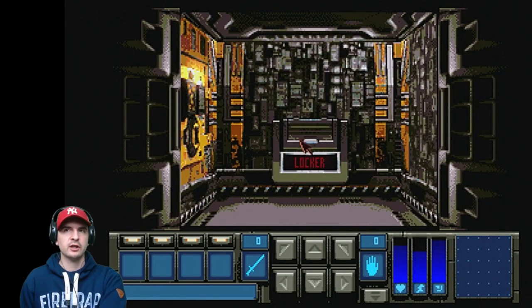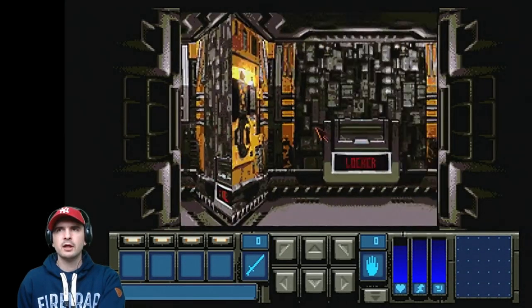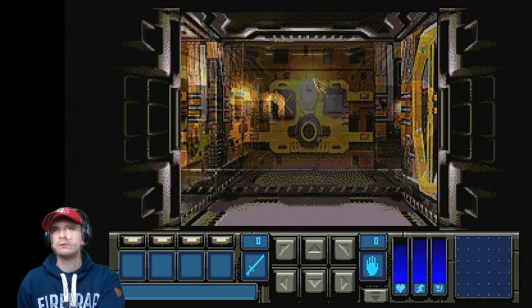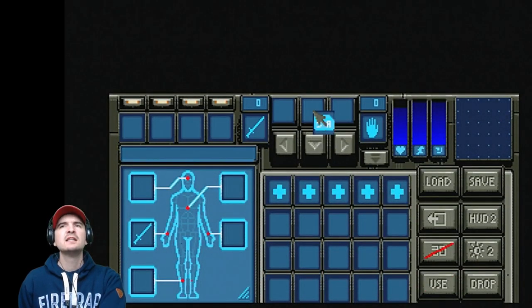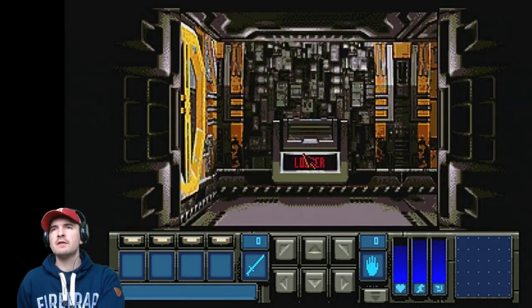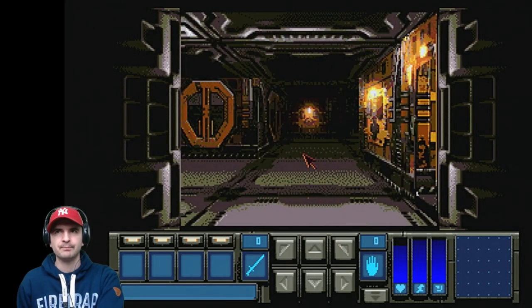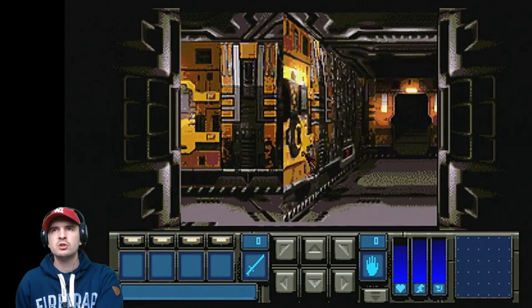We open another locker — we have more health packs. I'll save them for the times ahead. The button up there — click the button, that deactivates that beam. I'm getting a little bit lost here, but I am finding things I require. We've found a Sector A card, so we're going to use that to get to sector A. The game is good — I do like it. However, it just takes some getting used to. It's very easy to get lost because everything looks the same. But take nothing away from the way it looks — it looks absolutely tremendous. No in-game music unfortunately, and not a lot of sound effects either.